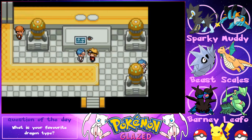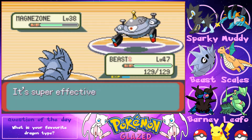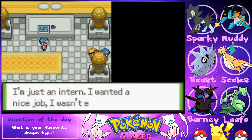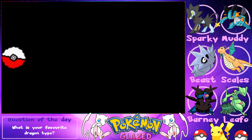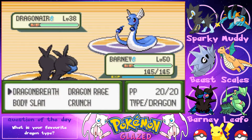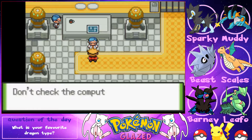Moving up in the Fusion Labs, a researcher mocks us but we beat him easily. An intern confesses he didn't expect to be kidnapping Pokémon and offers to heal us — we accept. We use Rock Slide on a Joltik, switch to Barney who uses Dragon Breath. Dragonair gets defeated, Leafeon levels up to 44.